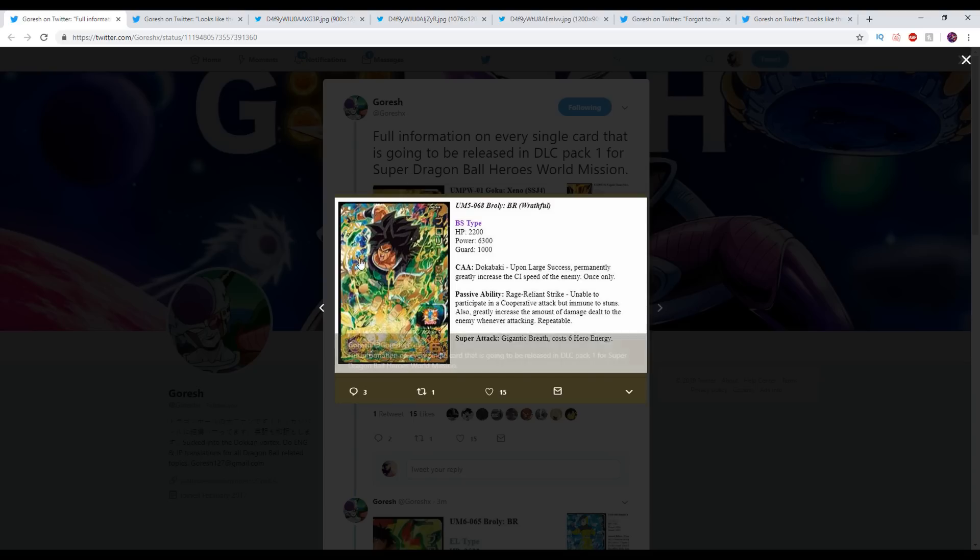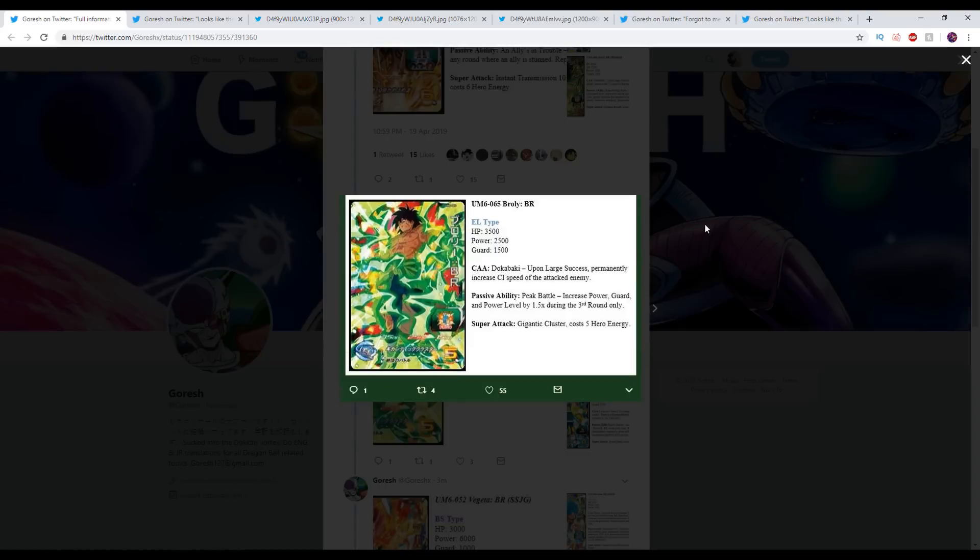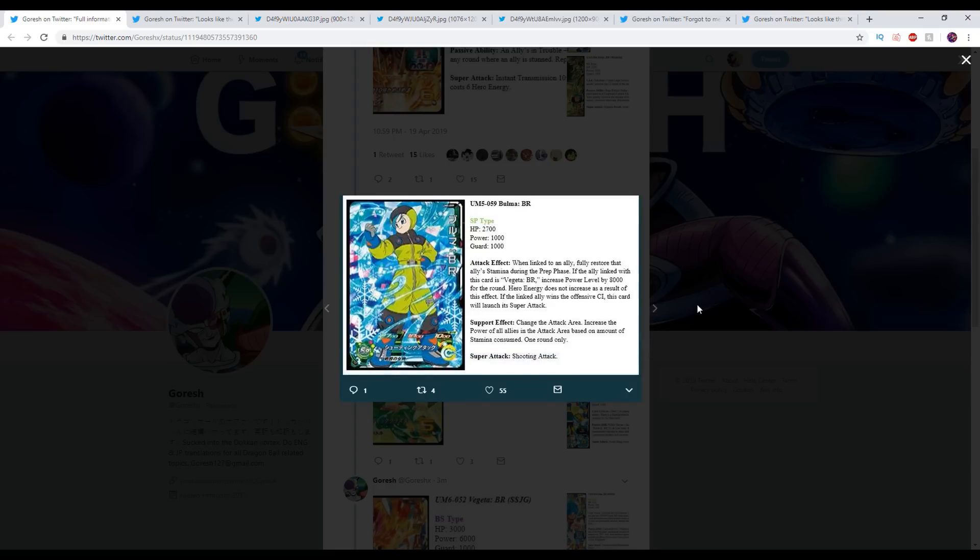This is the Broly that was teased in the image. The Broly card has Dokobaki — upon large success, permanently greatly increase the CI speed of the enemy once only. Unable to participate in co-op attacks but immune to stuns. Also greatly increase the amount of damage dealt to the enemy whenever attacking, and it's repeatable. Pretty solid. Elite type Broly, upon large success, permanently the same ability. Increased power, guard and power level by 1.5 times during the third round only. Third round isn't bad, though I typically try to play to win in my first couple of rounds.